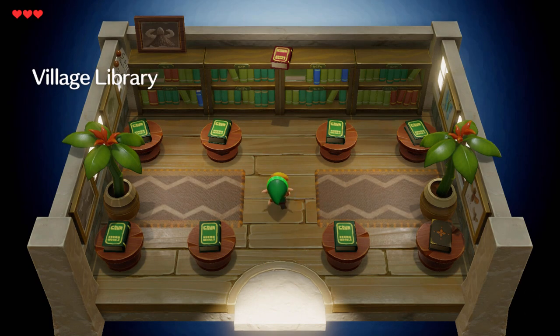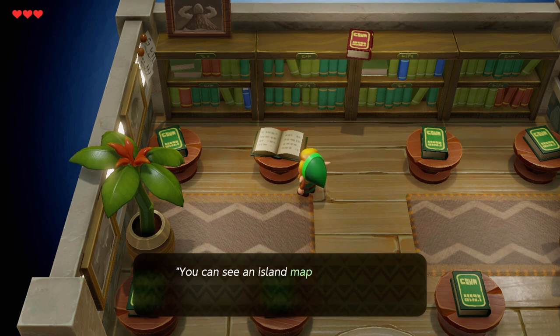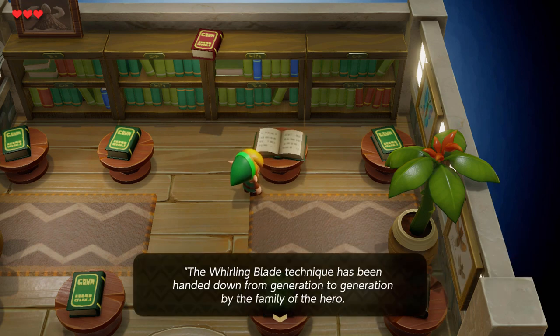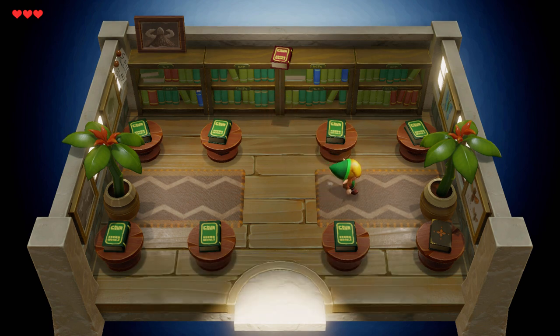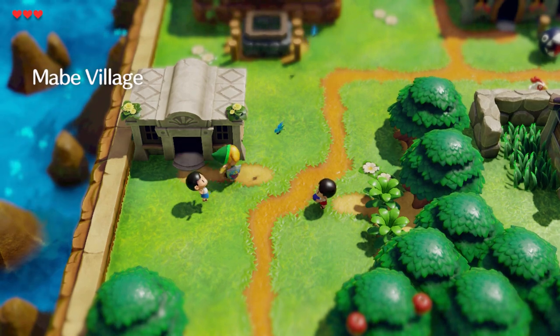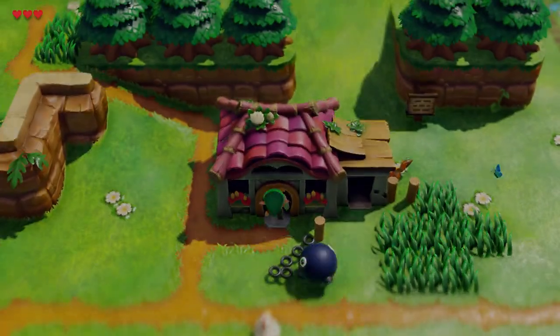We can go in here - village library. This is like a training thing, it just tells you the mechanics, how things work. I think we'll just try to find things out by messing around, but good to know you've got someone to go to learn a thing or two about how the game works.